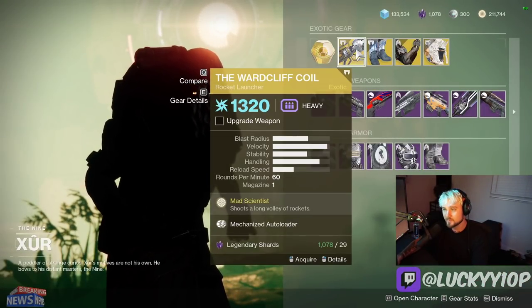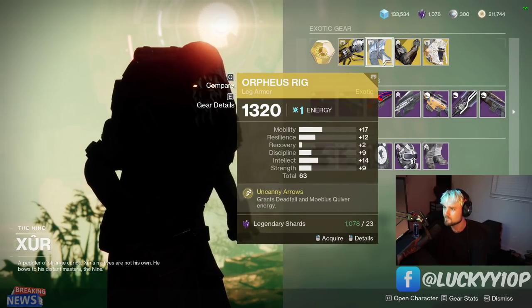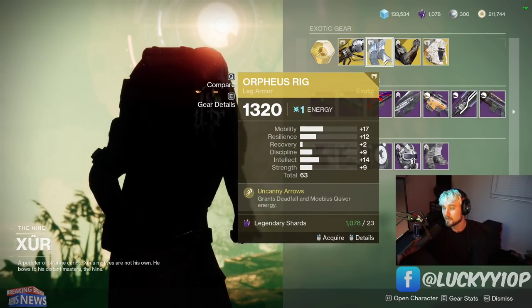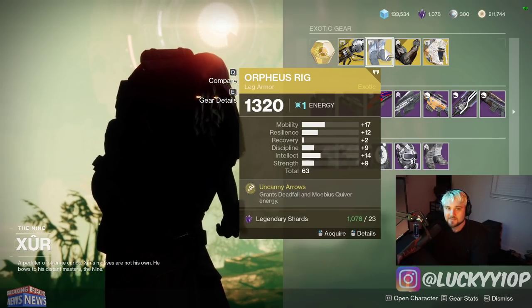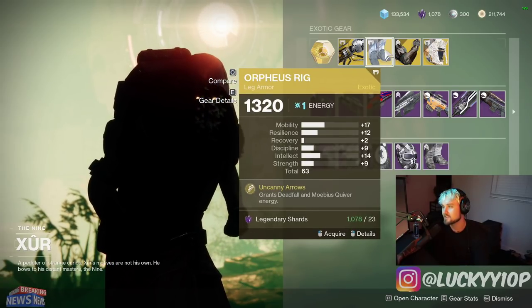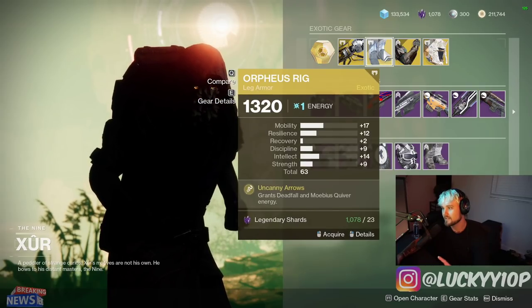The Wardcliff Coil, which is an extremely strong exotic rocket launcher if you don't already have it, but I feel like most people already have it by now. Orpheus Rig is a pair of exotic boots that were super overpowered back in the day — now they're decent, but definitely nothing to walk over, though not as crazy as they used to be. Worth grabbing if you don't have them.